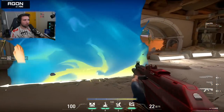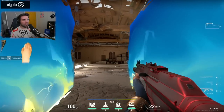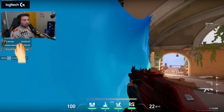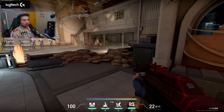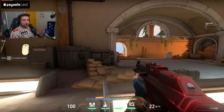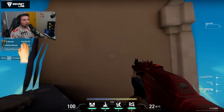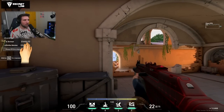Aiming even higher makes it shorter, and aiming lower makes it shorter as well. Both walls are always the same length, but there's a bypass: if you aim in a certain way, one wall ends when it hits an object and the other just stops where the first one stopped. What I realized is that those walls can actually go through solid objects — it's a projectile that leaves a mark on the wall where your crosshair was aimed.